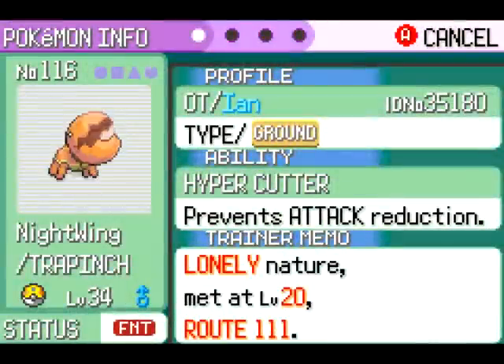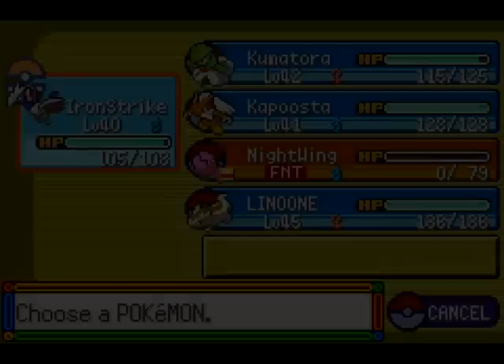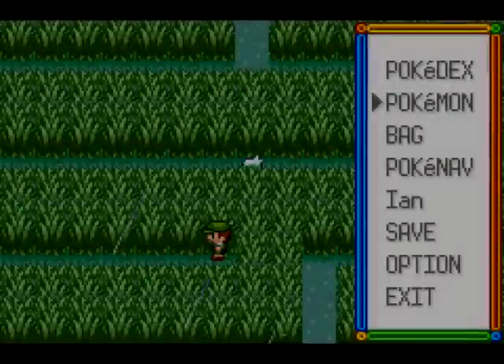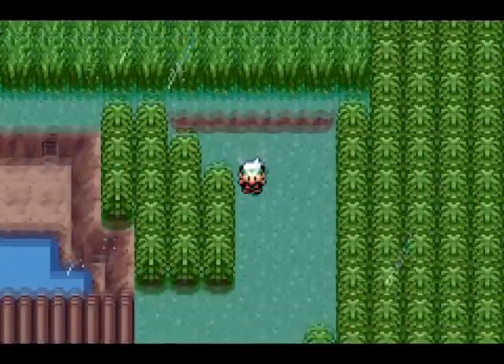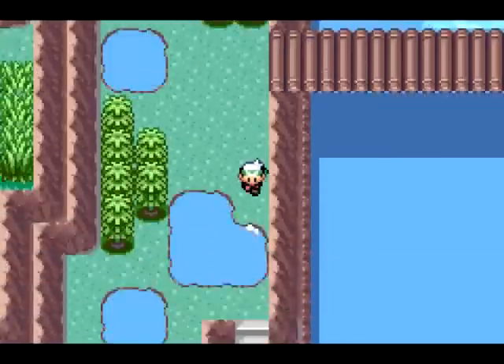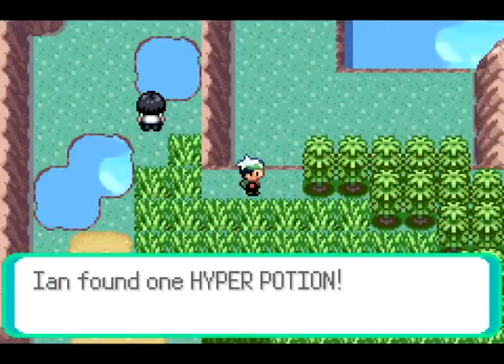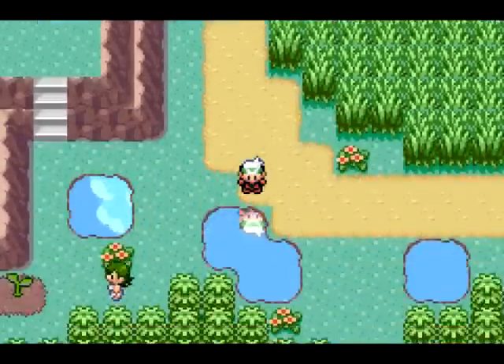Anyway, I'll show you guys - he's fainted now, but we have our new Pokemon, Nightwing, who is a Trapinch. And this is one of the few new Pokemon that I have on my team. Actually, is he holding the Macho Brace? I'm gonna take that off. There we go. And he's pretty much what I was using to clear out some of these trainers. And as you can see from the amount of trainers that I've defeated... hey, a Pokeball. What is this? A Hyper Potion! Hyper Potion!